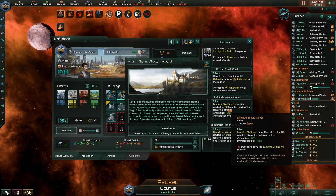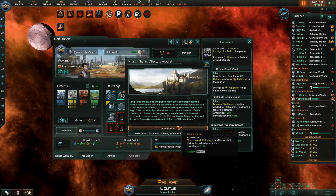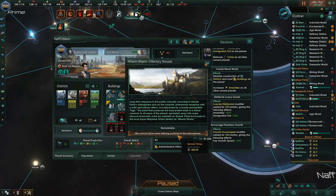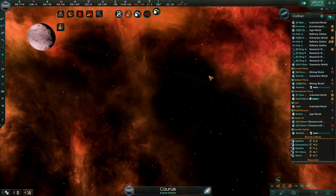Weird that it won't let me do that — it doesn't have luxury distributed matter. Oh, it already has it on there. Long-term exposure to the pollen naturally occurring on Sismac Prime's atmosphere acts on the colonists' pheromone receptors with a mild aphrodisiac effect, accompanied by a barely perceptible high. The plant that produces the most potent strain is a flower common to all areas, known in the Weyland-Yutani dialect as Marankaran. Happiness plus ten — we'll take that.